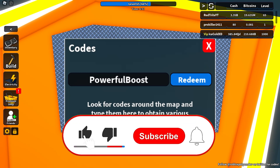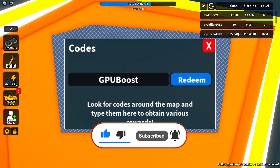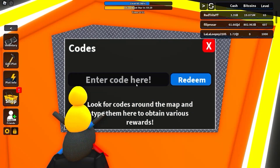You have to try it out to get an epic boost. Let's press it — receive super mining boost! Absolutely amazing. And the next code is going to be called 'gpu boost' — awesome, another code that gives you a GPU boost.